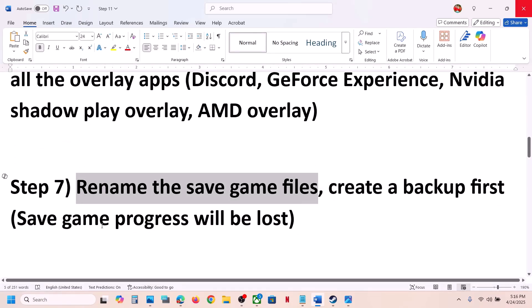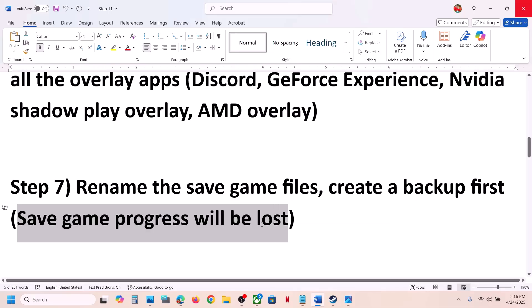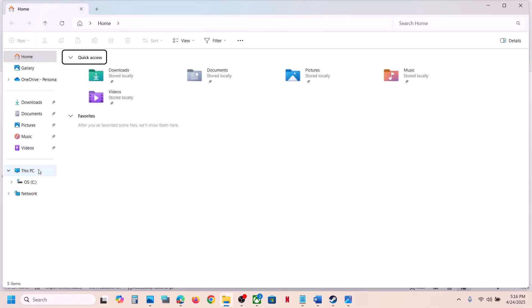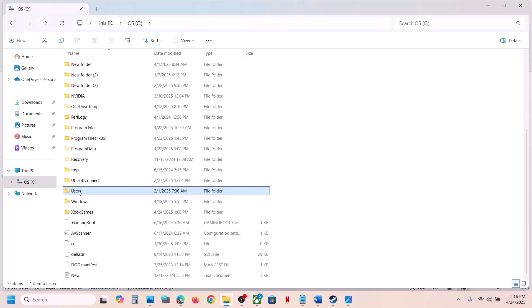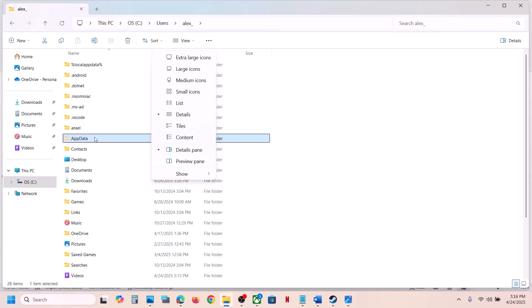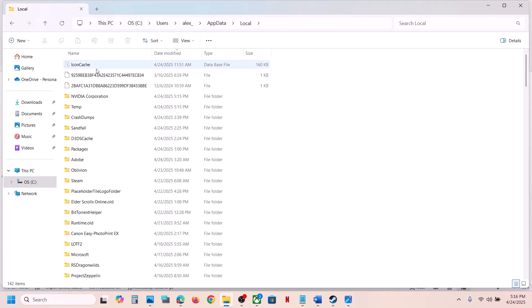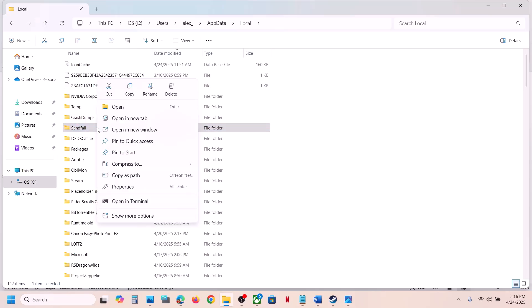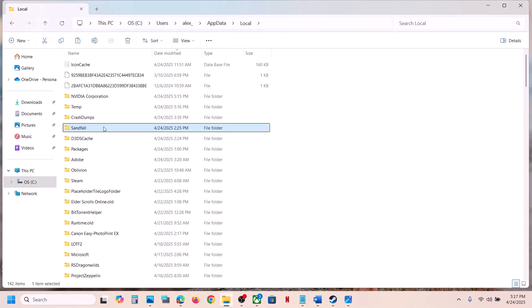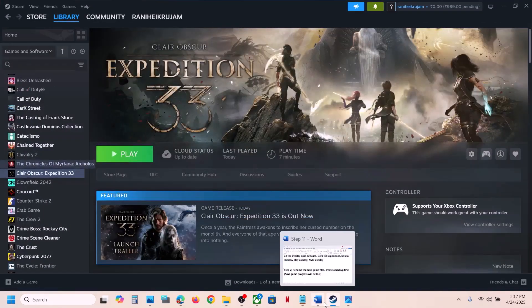The next step is to rename the save game files. Note that doing so will cause you to lose all game progress, so create a backup first. Open File Explorer, go to This PC, open the C drive, open the Users folder, open your username folder, then open AppData. If you don't see AppData, click View, select Show, and check Hidden Items. Open AppData, open the Local folder, find the Sandfall folder, copy it to the desktop as a backup, then rename or delete the original folder. Launch the game and check.